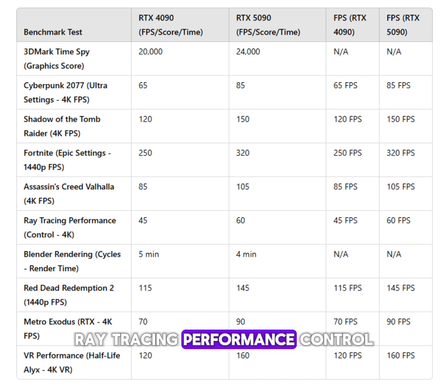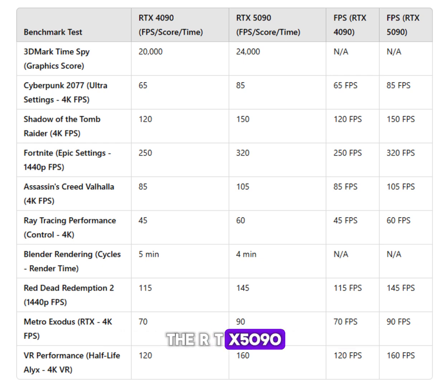Raytracing Performance: the DRT-X5090 delivers 15 more FPS, improving raytracing effects and visual quality. In Blender Rendering, render times are reduced on the DRT-X5090, though FPS doesn't apply in this context.